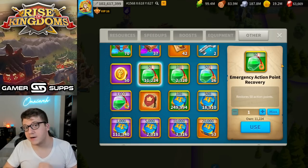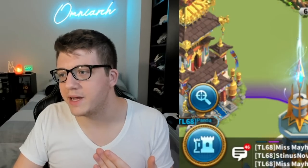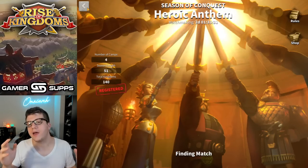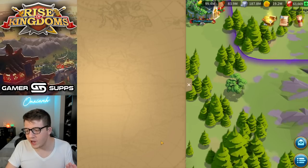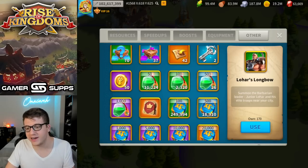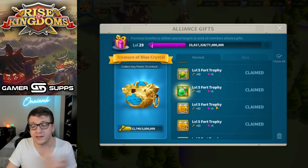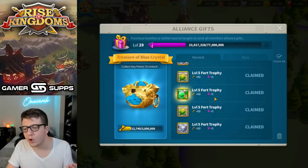You want to save action points for Marauders. Marauders are a pre-KVK event — we will be going into KVK rather shortly. We are registered for KVK, which means before KVK starts there will be a pre-KVK set of events, and that is when the Marauders actually spawn out in the open field. The Marauders are commonly known as the best way to spend down your action points. Now, what's a good way to get action points for free? The best way is from your Alliance gifts — when Alliance members defeat a fort, there's a chance you will get some action points.